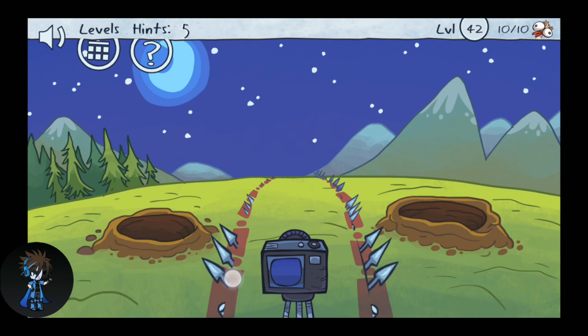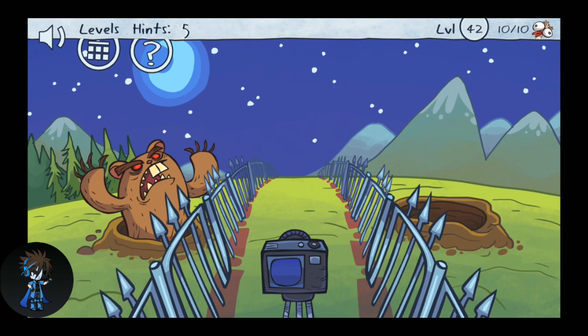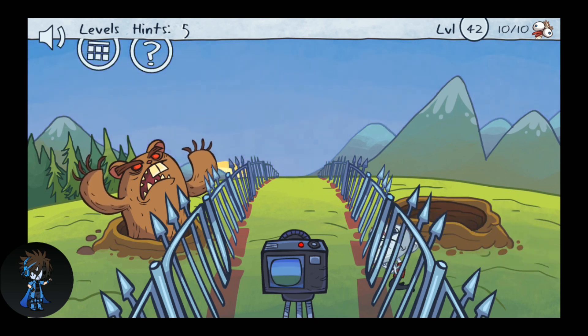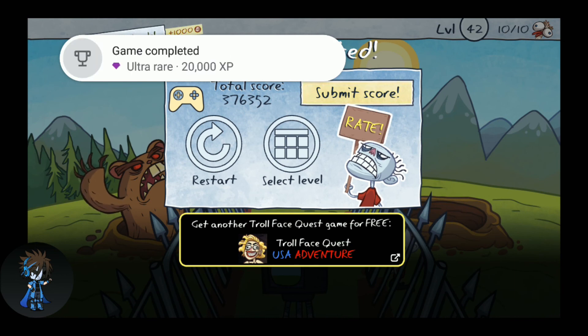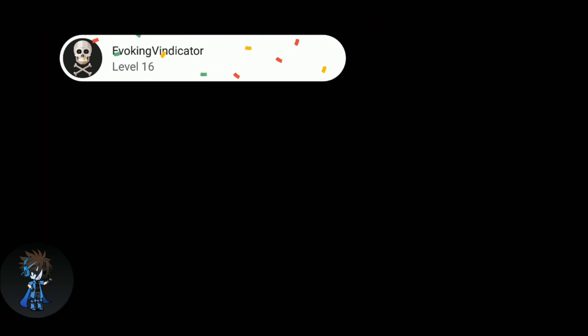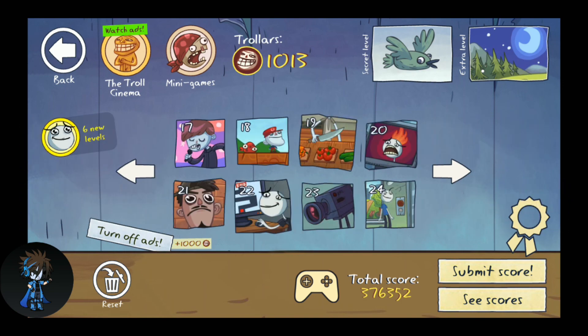In the extra level, just pull some spikes from the ground, then click on this part here and play the video — and that's done. I hope you liked my video. Make sure to check out all my videos and the previous part, which covers up to the 24th level. Subscribe, like, smash that notification button, and comment down some games if you want me to make walkthroughs of those games. Thank you for watching!